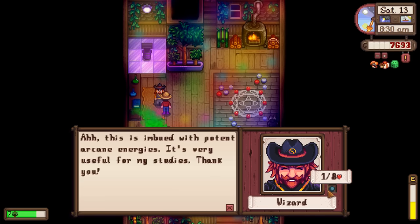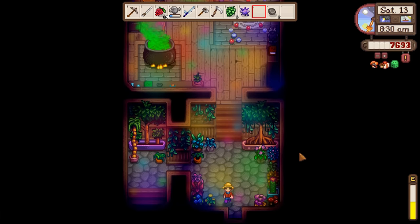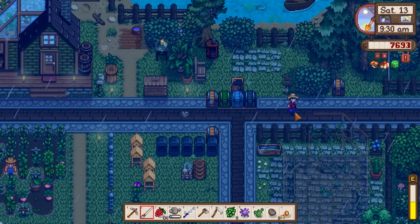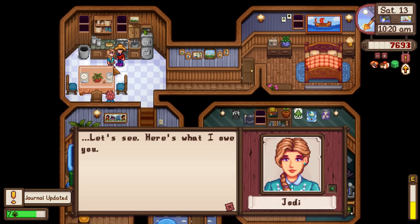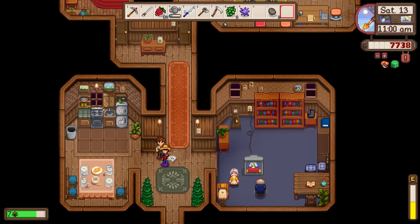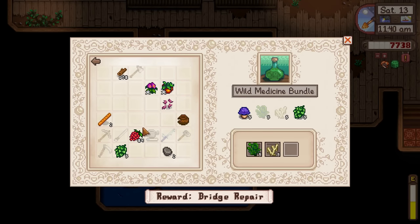Giving the wizard a void essence - hoping we'd hit two hearts. Alex doesn't really have any good loved gifts so just giving a gold egg - it's liked, gold quality, it'll do fine. Jody apparently wanted seaweed or green algae - interesting. At the community center, filling in the dye bundle - only four items left - and finishing the wild medicine bundle. Rewards: two cookout kits.